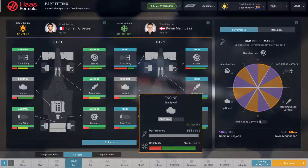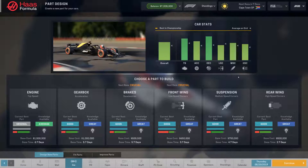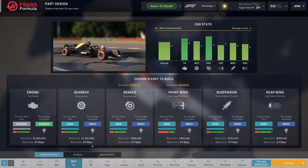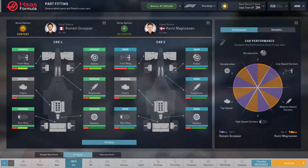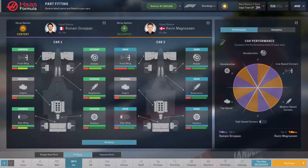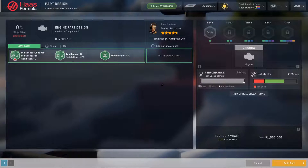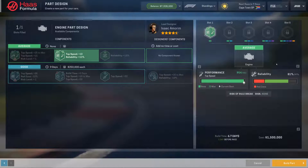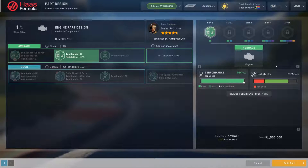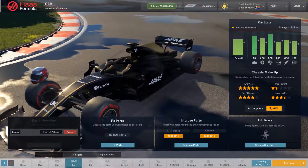So now we're going to design a new part because we haven't been doing that. What is the new part we're going to design? Looking at our car stats — our engine is actually not terrible, it's middle of the pack. Our gearbox and front wing are not great. We still have an engine to do. We've never done an engine. I guess we'll design an engine — let's do plus ten, plus ten. We've got enough money to buy at least one engine, so we'll see how that affects us going forward.